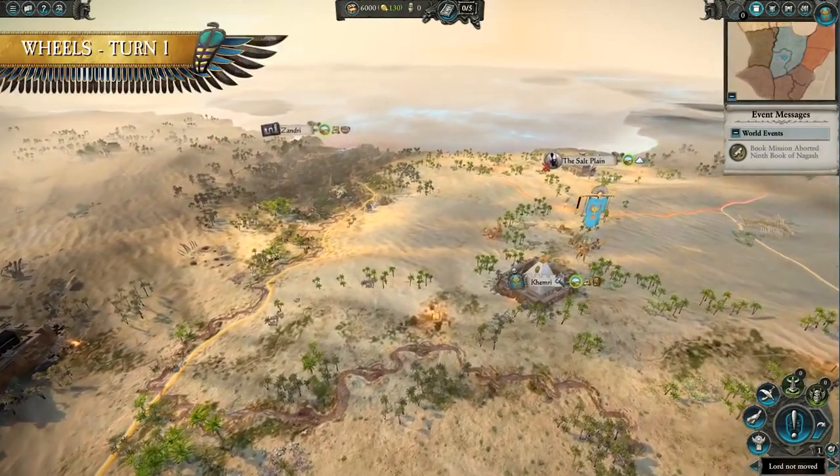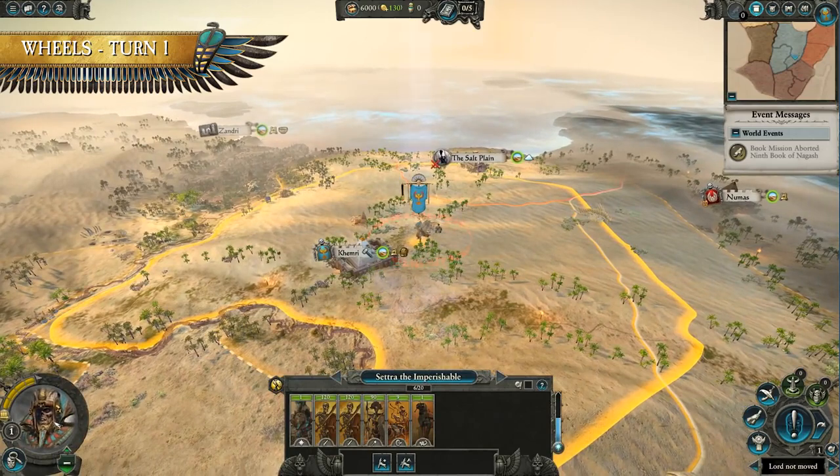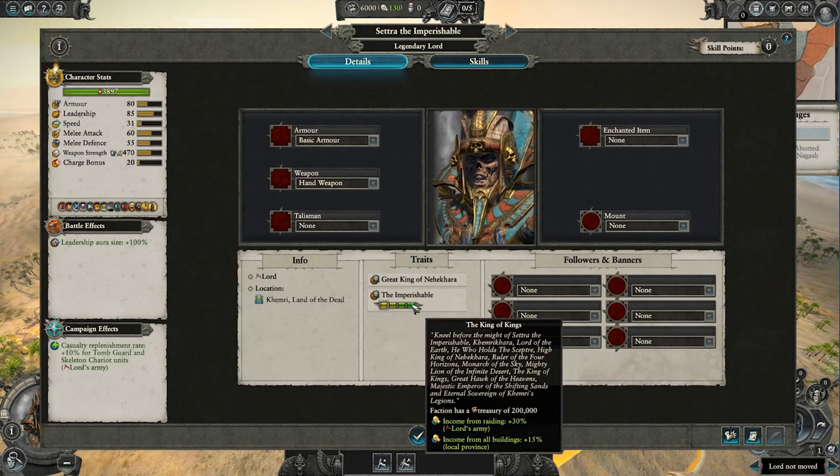As there's lots to get through, we'll be jumping to highlights of our campaign. Both Tomb King Legendary Lords that we'll be playing as start their campaign in the deserts of the Southlands. Most notably, Settra starts in the once great capital of Nehekhara, Khemri.